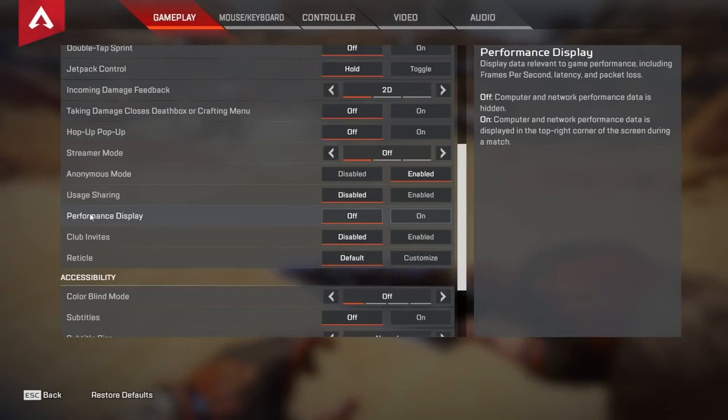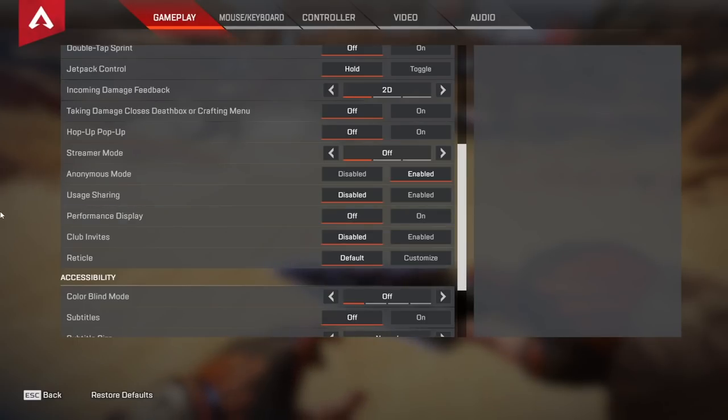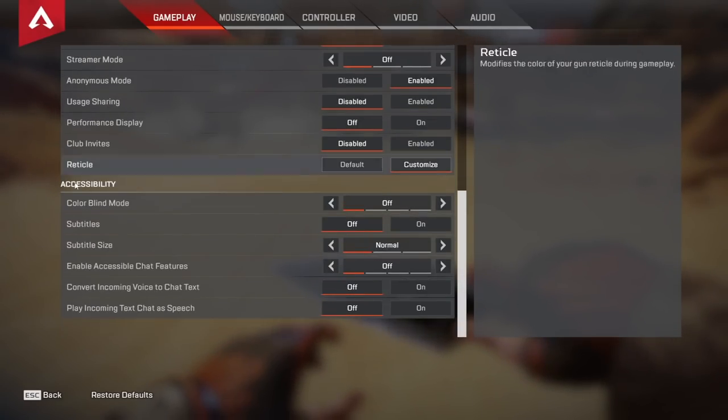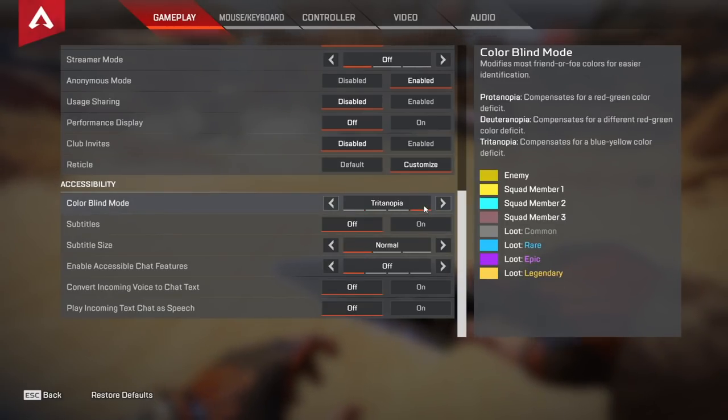For my performance display I usually keep it off because I like my UI clean and minimalistic, but I will turn it on if I'm lagging to see why or how much I'm lagging. I don't have club invites enabled. For reticle I use my launch options to configure this rather than the in-game setting — we'll go over that in a bit. I don't use any accessibility settings other than Tritanopia, but that was before custom reticles were a thing. I just play on default now.